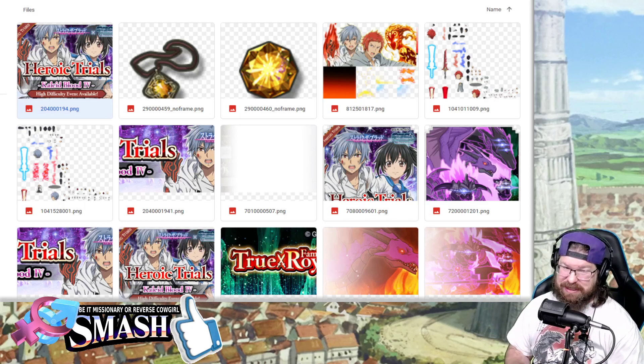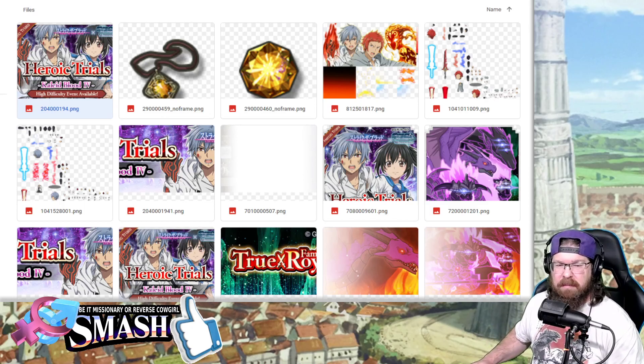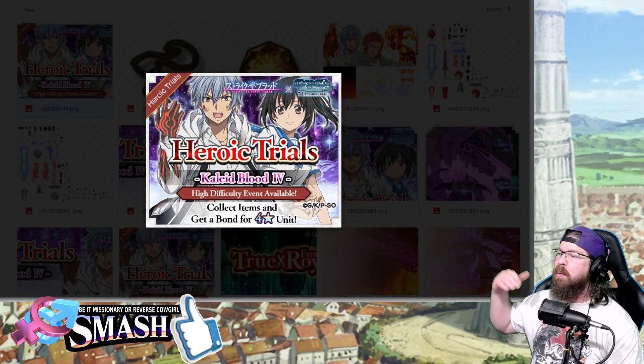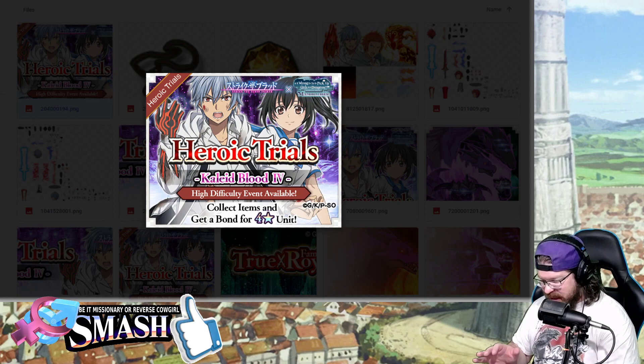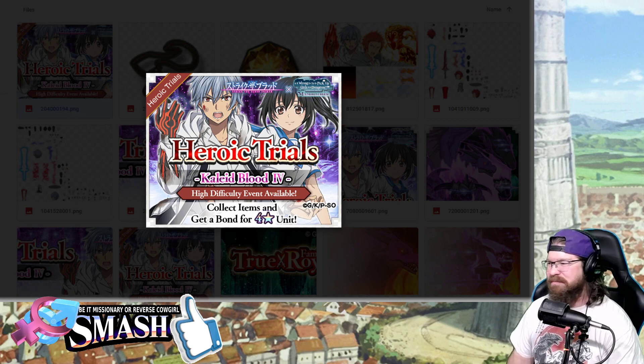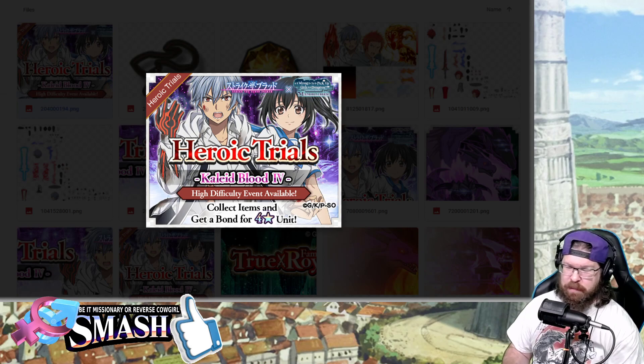We are going to talk about a little bit of something here, because tonight — as of releasing this — we are going to be getting the new Heroic Trial. Now, I always say the assist is like the best thing to go after here, but Nagisa — Thunder Attack Damage, Wind Attack Damage, and Counter Rate — yeah, you want this unit. If you got anybody off these new banners, you really, really, really want that Nagisa Bond.